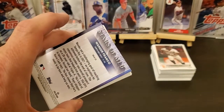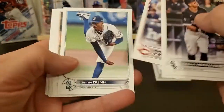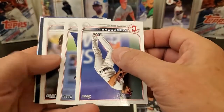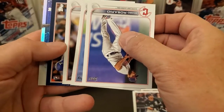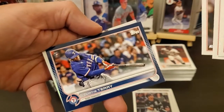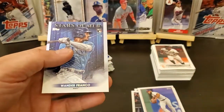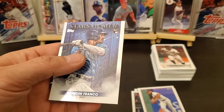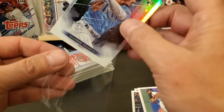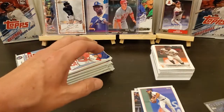Right off the bat we got a Stars MLB Wander. Also got a blue Curtis Terry rookie. Right off the bat, looking at pulls, I'm gonna say the blaster box doesn't beat the hanger box again.